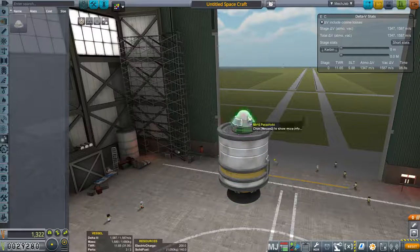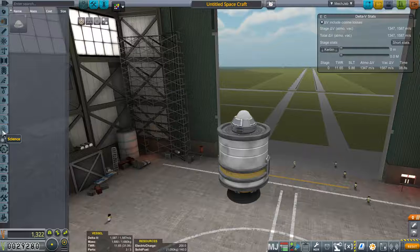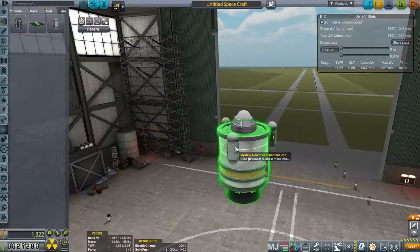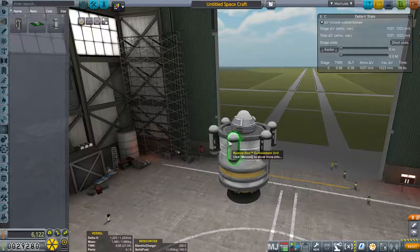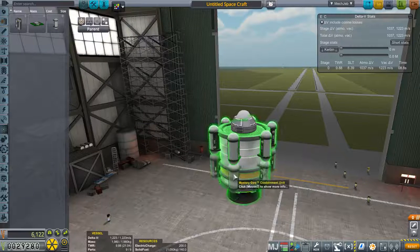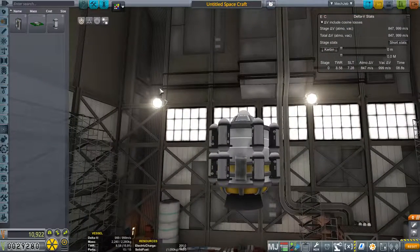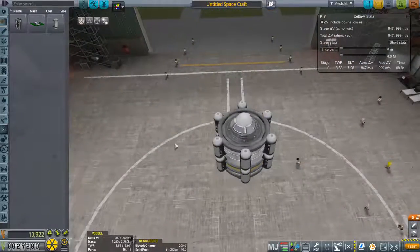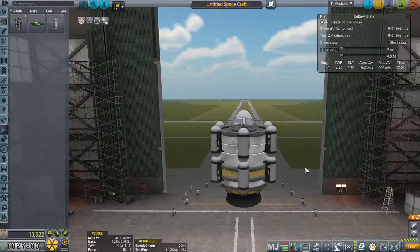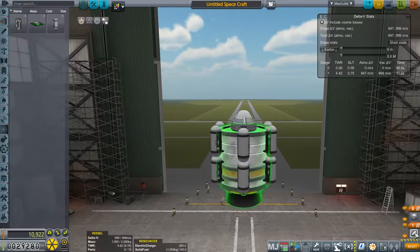I'll just enter all of the buildings to discard notifications if there are some. Let's go to mission control and see what contracts we have. Let's go with the SETI altitude record for a probe, and let's take a bunch of first vessel contracts here.